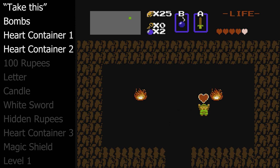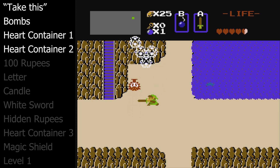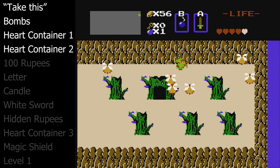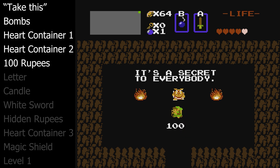Our next objective is to collect rupees. We will need rupees to upgrade Link and purchase key items to route Hyrule. There are a lot of secret rooms where a Moblin will give Link free rupees, the first one being on the very next screen. A few screens over, behind this spooky tree is a secret staircase revealing a secret hideout where another Moblin is giving out a hundred rupees.